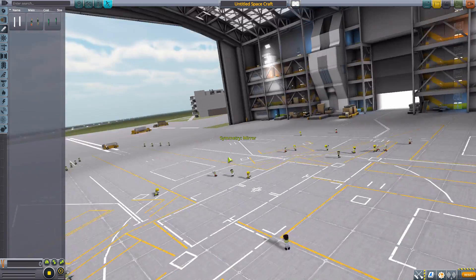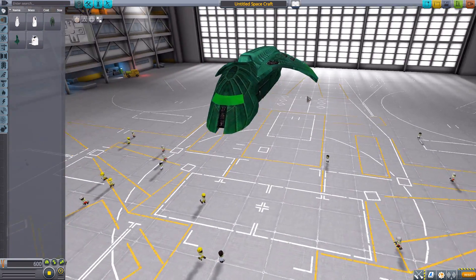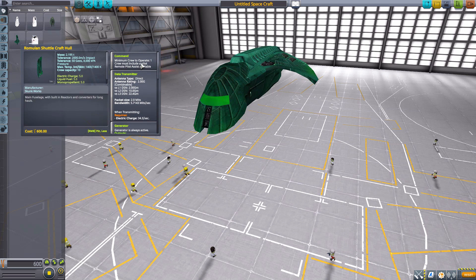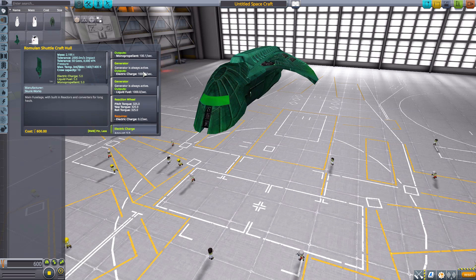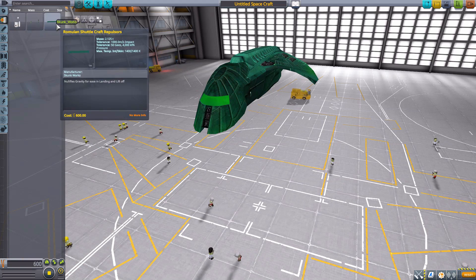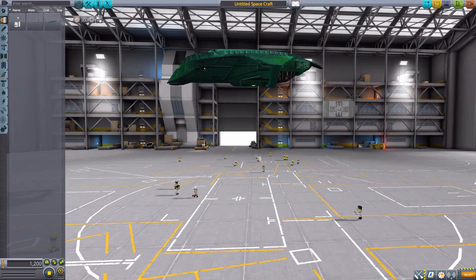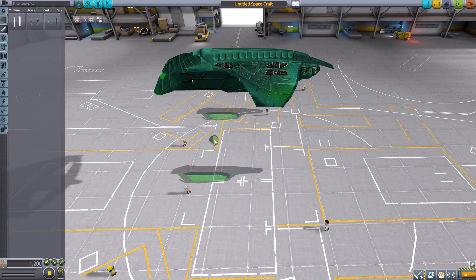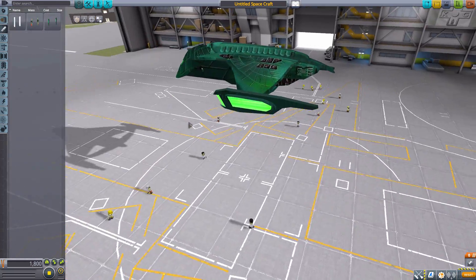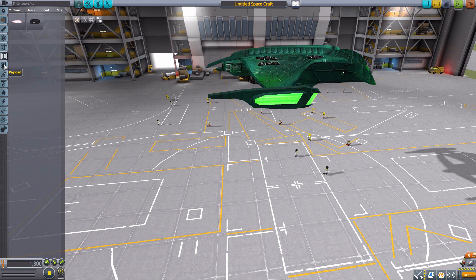That means we have one left — the Romulan shuttlecraft — and oh, it's gorgeous! I love it. It holds 10 like the Klingon one, requires one crew member to operate, has the built-in data transmitter, the magical generators, reaction wheel, and the same five quantity fuel tanks. There's an aesthetic tank that goes on the bottom attachment point, and then the engines in the engine category hook onto an internal attachment point on the exterior of the shuttle. And that's all the parts for this one.